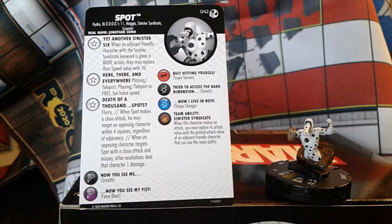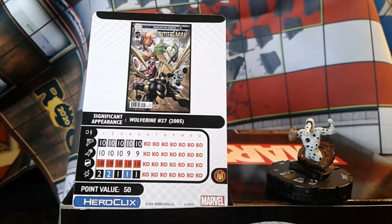He should see a lot of play — that's a great ability. There are different things you can add to him and ways to team him up to take full advantage of that trait. Looking at the back of his card, he is coming in at just 50 points for five clicks.